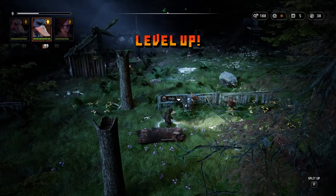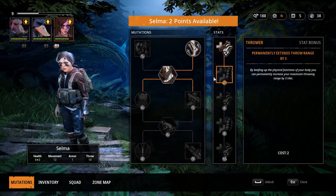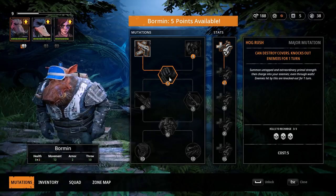Three more fights before we can get Mothwings for Dux. I'm tempted to grab Thrower for Selma, but we'll just save her points for now. We can pick up Hog Rush for Bormen though — that's easily one of the best mutations in the game. It also means we'll have three crowd control moves, so that'll make some of the future fights a lot easier to handle.